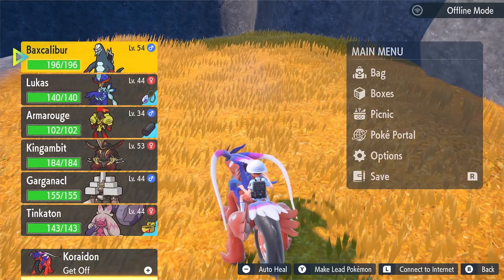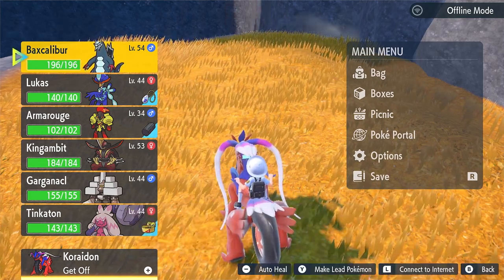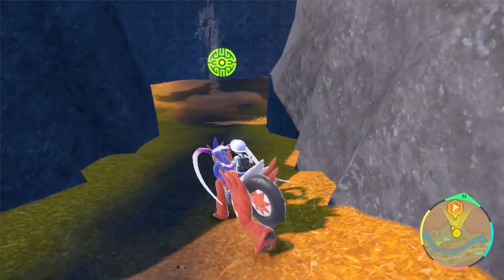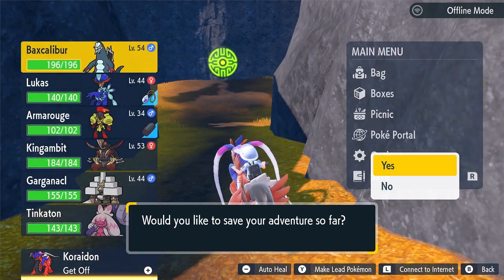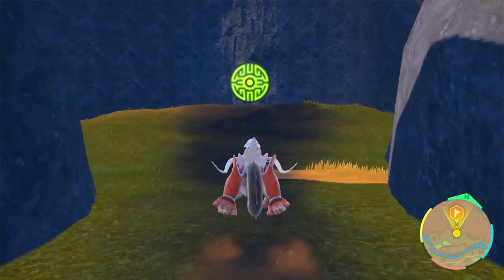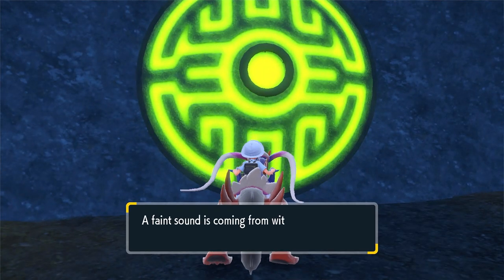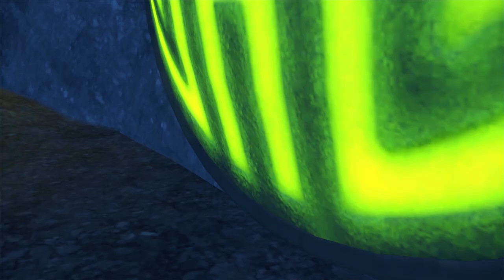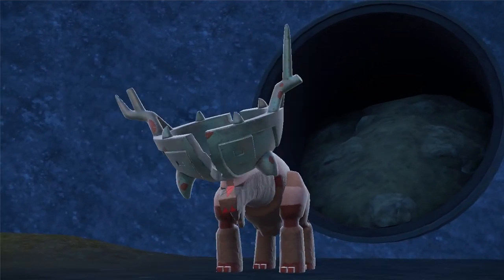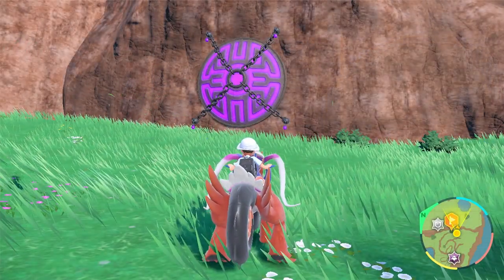Once you've collected all the spikes, you're going to get a message: 'You heard a mysterious cry coming from the shrine.' Then head back over to the seal. For full transparency, I haven't completed the game yet but wanted to get this video out quickly, so I'm saving beforehand and won't fight this legendary right now. Once you've collected all the spikes, press A on the seal — 'A sound is coming from within the shrine' — and that's how you unlock the deer/moose Pokémon.